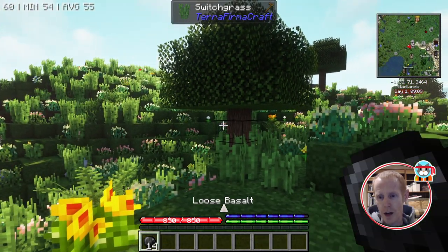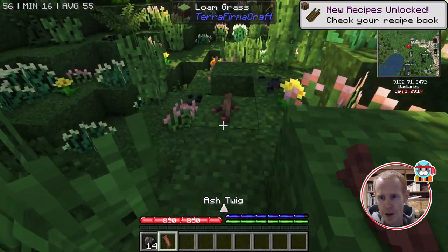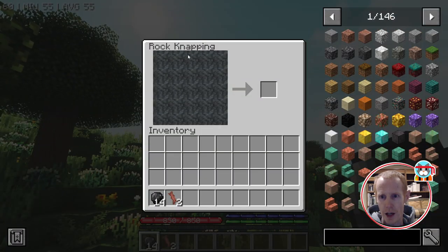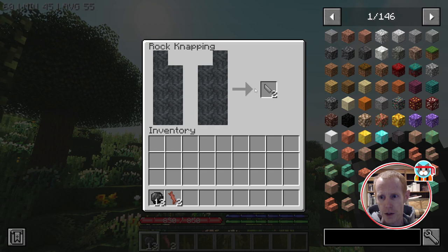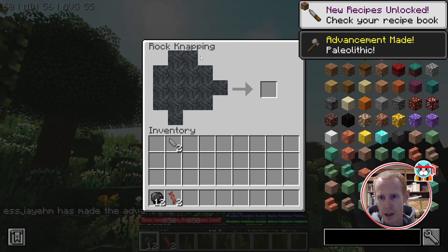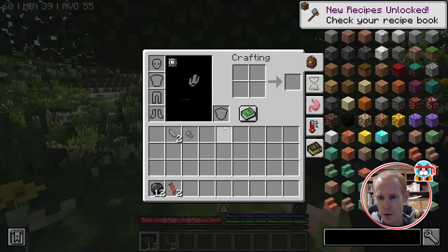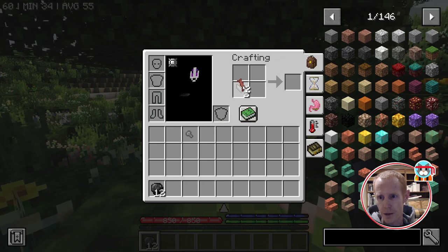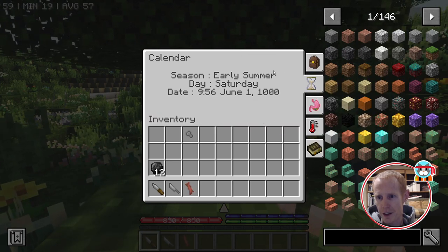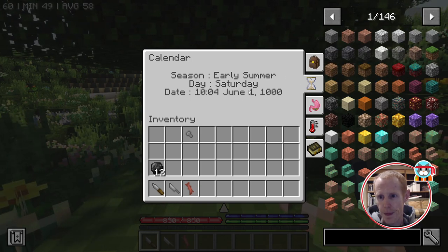Once we have our rocks, we need some sticks — go close to a tree to find them on the ground. With a couple of sticks we can get into the meat and potatoes. We're going to want a knife and a stone axe — these are the first couple of things you'll want to knap. With the knife you can cut leaves, and we've also got seasons in here, which is why I like having the day count, as well as years.